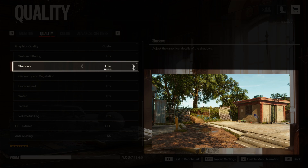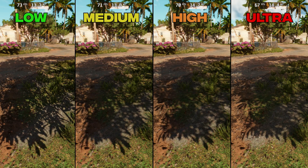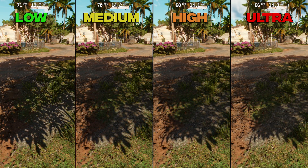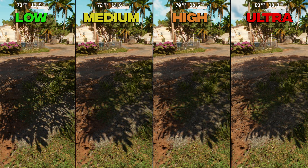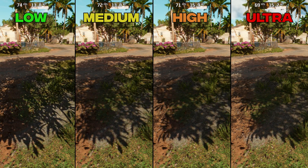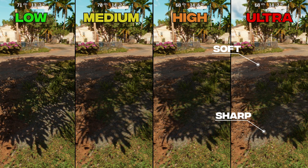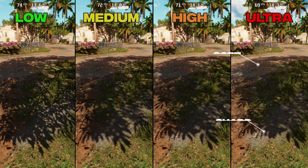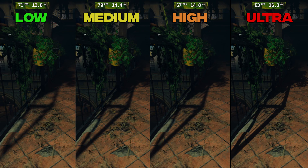Shadows controls the resolution of shadow maps and the quality of filtering. Higher options emulate real-world soft shadows — the closer the shadow is to the object casting it, the sharper it is, and shadows further away are softer. Performance-wise there is a 2.5% hit from Low to Medium, 4% to High, and 6.5% to Ultra. On other scenes the hit to Ultra can increase significantly to around 11%, so I recommend sticking with High or Medium shadows.